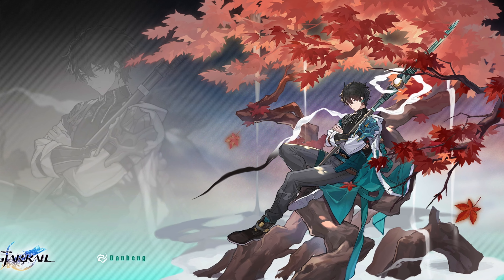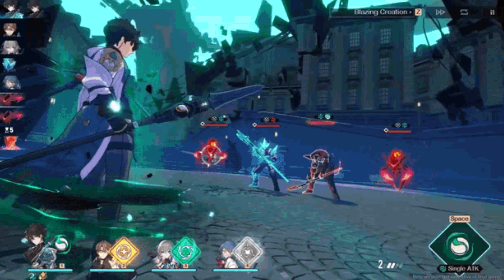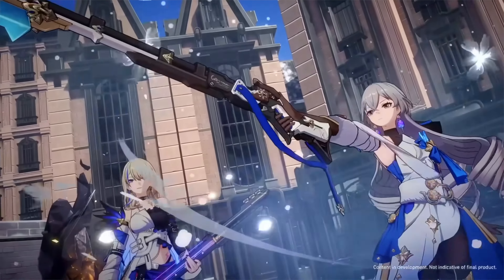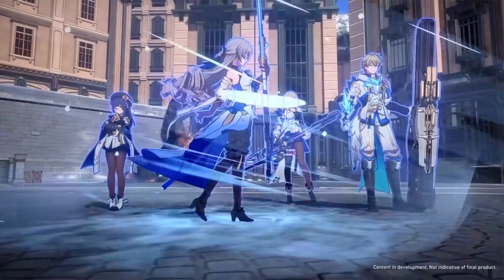The first free-to-play four-star is Dang Hang. His element type is Wind. Dang Hang can be a main DPS or even a sub-DPS on the team. His skill reduces enemy speed upon a critical hit, and his ultimate skill becomes even more lethal once the target's speed is lowered — so he's a really good DPS, especially once enemies are slowed.